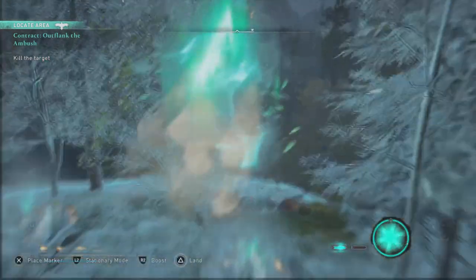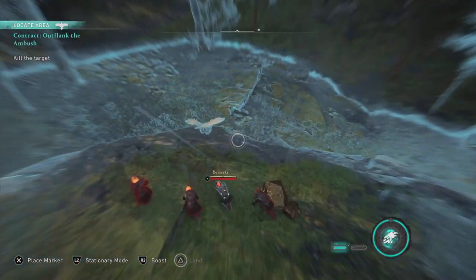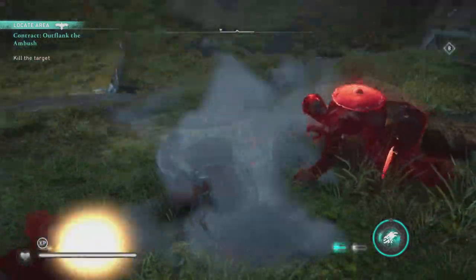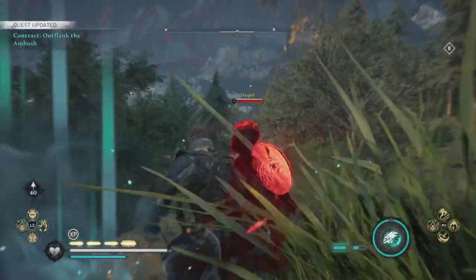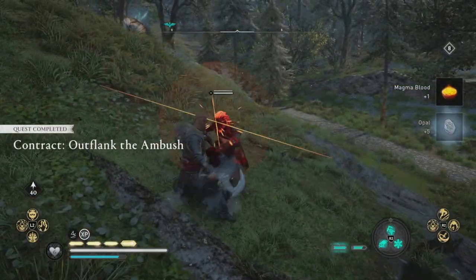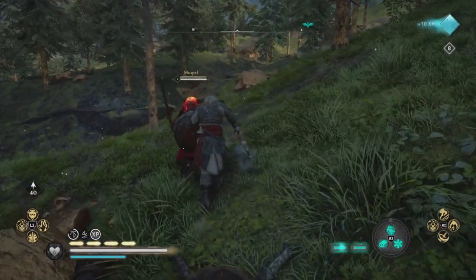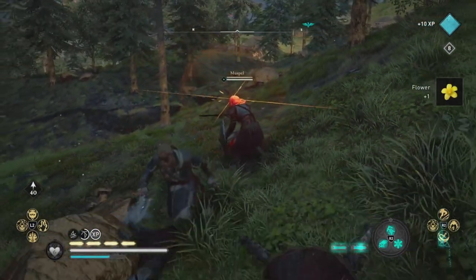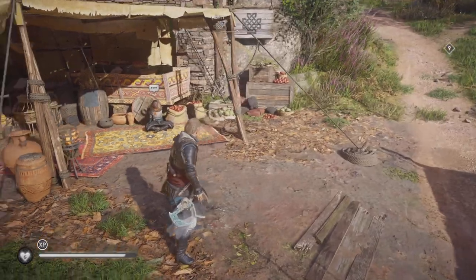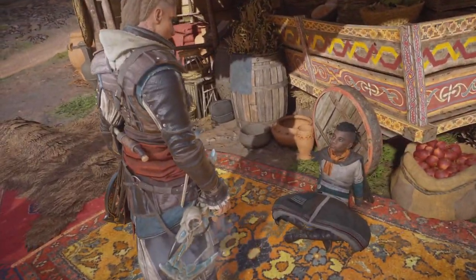Next up we have Outflank the Ambush. You need to take out one specific character — you could just run away after that — but I like to take out the other guys for the lootables. This is another five opal and 300 XP. I take out all the other people because they have extra lootables anyway.